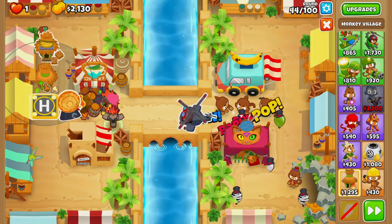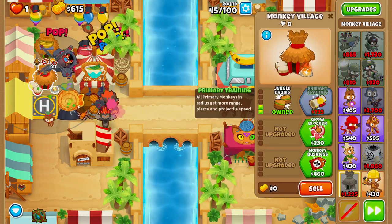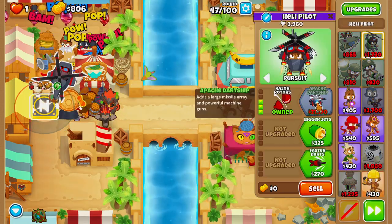Upgrading the second village up to bigger radius, then jungle drums, followed by grow blocker and radar scanner on round 45.